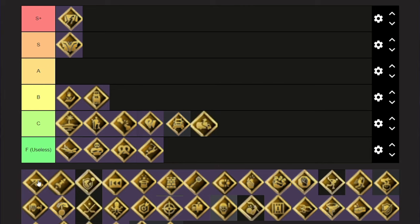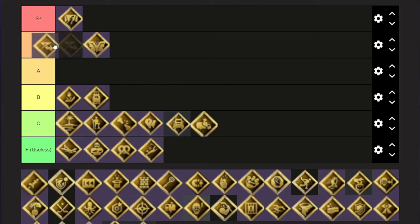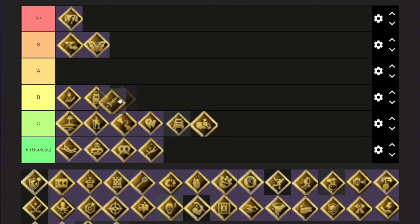Elite Edges — this one, I don't know. Everyone uses it, it's annoying. I'm a fan of Unstoppable Force over this. I think it's a good X-Factor if one person has it on the team — you can move quick if you have good agility, but the balance isn't great, you can still get knocked off. Good for a defenseman — I'm gonna put it in A.